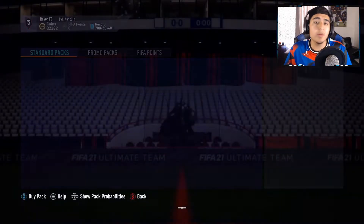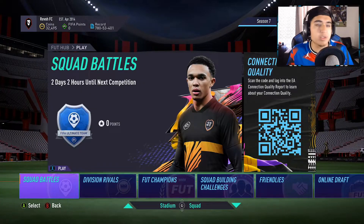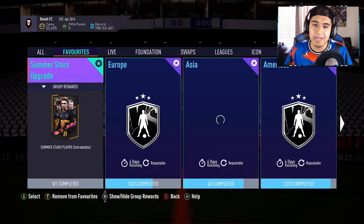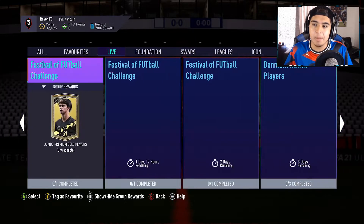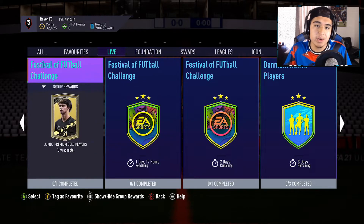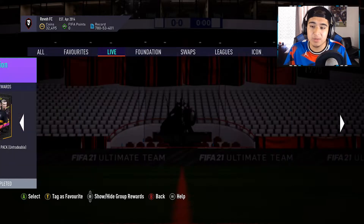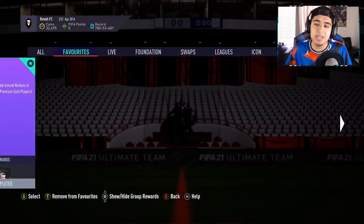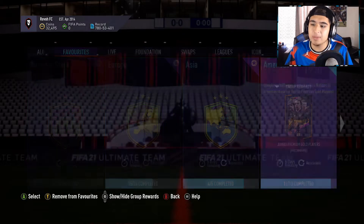Once you have a lot of bronze cards in your club, start doing the league SBC method. I always recommend doing Africa, Americas, and Europe. You also want to make sure you're completing the Festival Football Challenge SBCs before they expire. You can do Marquee Matchups too, but the ones I'm really focused on are Africa, Americas, and Europe.